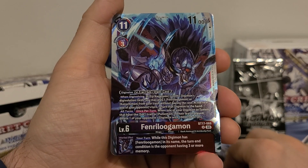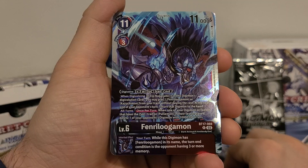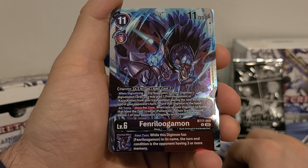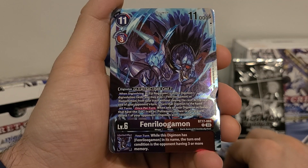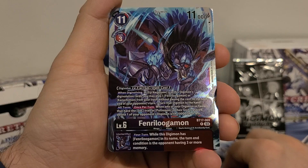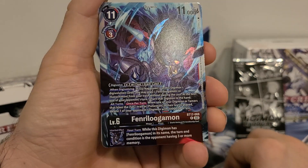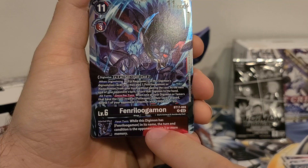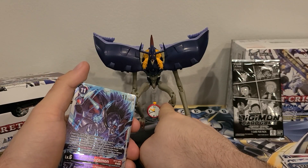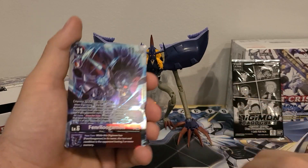Inherited effect: your turn, while the Digimon has Fenrir Lugamon in its name, the turn-end condition is the opponent having three or more memory. Okay — I was like, I don't understand where this is going, but instead of ending when your opponent has one or more memory, it has to end when your opponent has three or more memory.